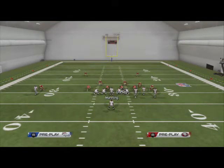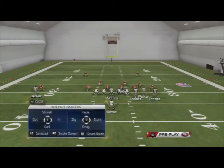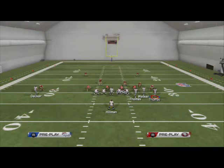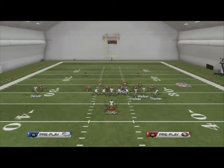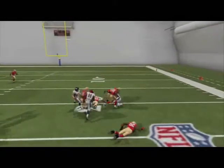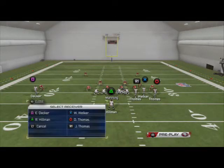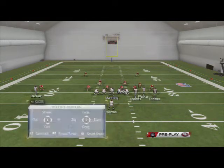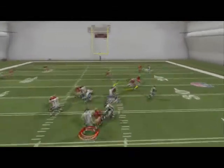The last play I want to go over is the flanker drive. Welker's on a smart routed in route, Thomas is on a drag route, Hillman's on a blue route, and we put Eric Decker on a smart routed out route. Motion Demarius Thomas to the numbers and snap the ball. Your first read is Julius Thomas — hit him right there and it works like a pick play. Demarius Thomas's motion creates a pick, making it a great red zone play. In zone, Julius Thomas's route is still going to be open. Your second read is Demarius Thomas when he cuts to the inside — pass lead down to the inside.